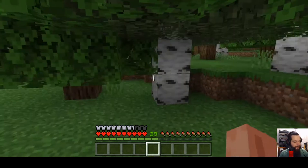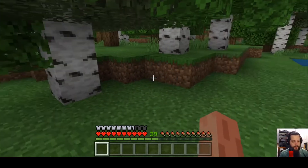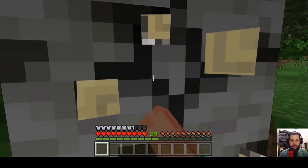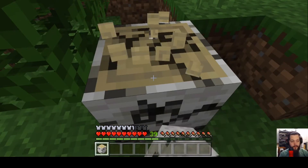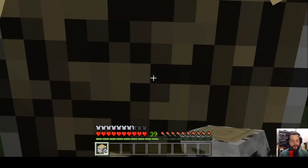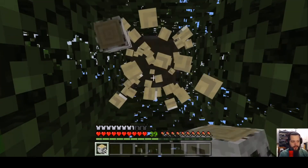You have no tools, nothing, so your friend is the closest tree to you. Hold down the left click button if you're playing on PC, or whatever button on your platform, and just start hitting these trees. Collect some logs — let's do this for a little bit and collect some wood.